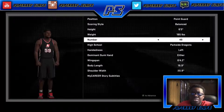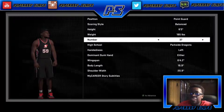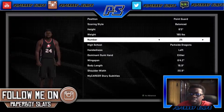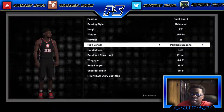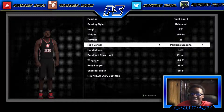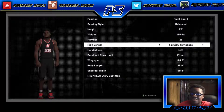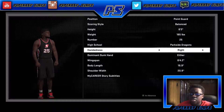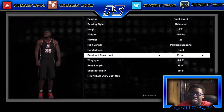I'm going to go with number 25, because it's my birthday — 9/25. I'm going to stay with the Parkside Dragons. I didn't really know who to go with, so I'm just going to stay with them. My hand is going to be right, and I can dunk with either hand.